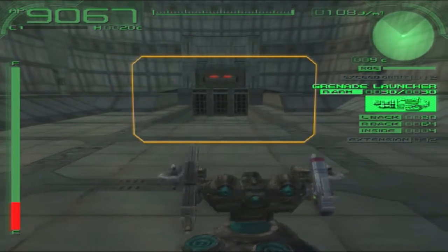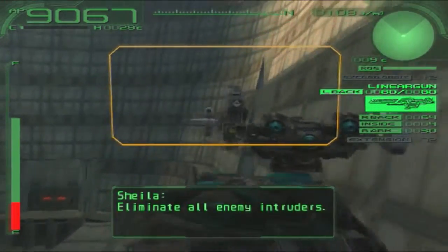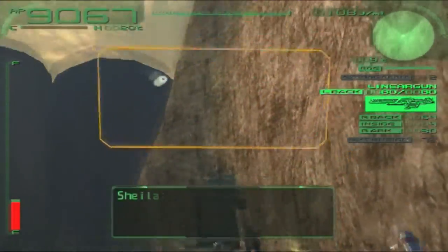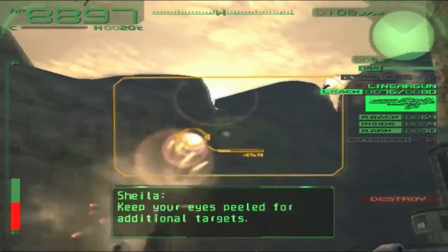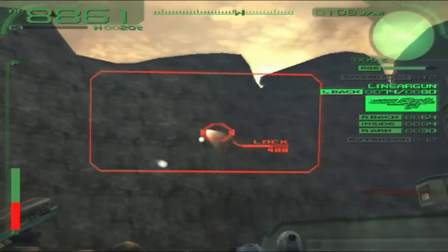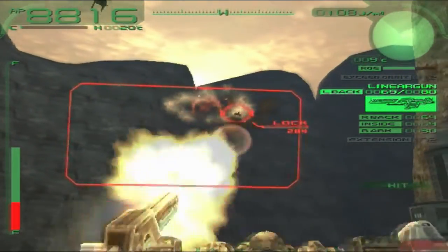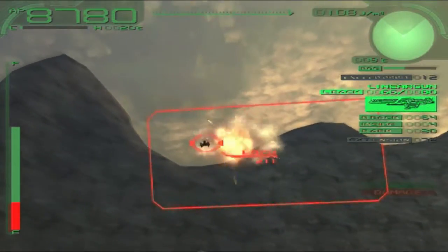Same plan as before - I'm using the grenade launcher arms again. I'm gonna fly up here to get to the helicopters. There we go, and I can focus on them with the linear gun. Kind of wish I could use the arm weapons along with this - that would be some insane DPS. But I guess they didn't want it to be overpowered.